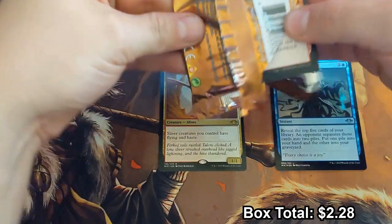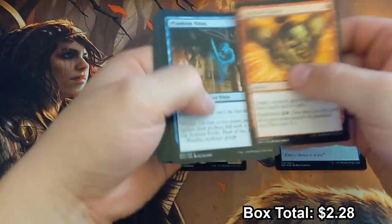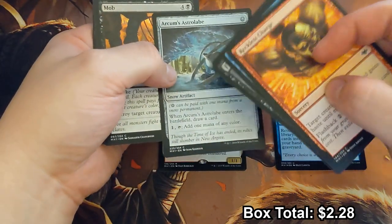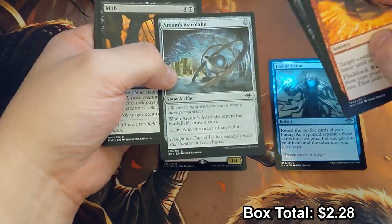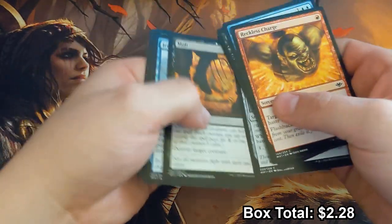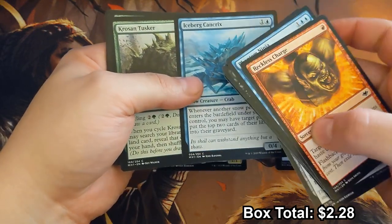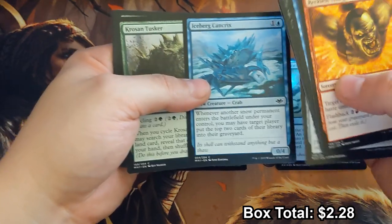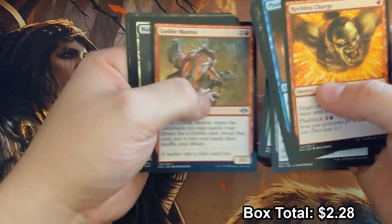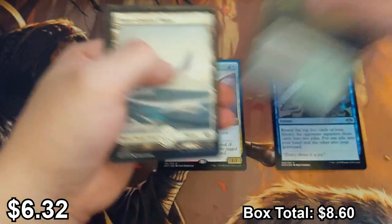I don't think there's any commons that are really notable. It's funny — Prophetic Prism at two mana doesn't see play, Arcum's Astrolabe at one mana is format-breaking. We can have Triple Crab — crab tribal for mill — that's pretty good. Glacial Revelation, Goblin Matron, and oh — Nurturing Peatland! Not too shabby.